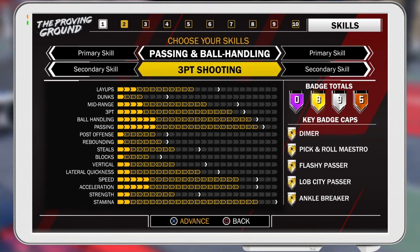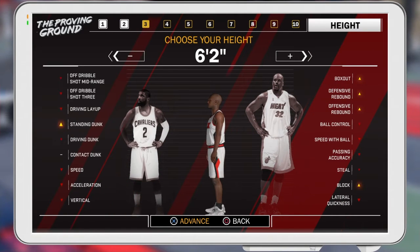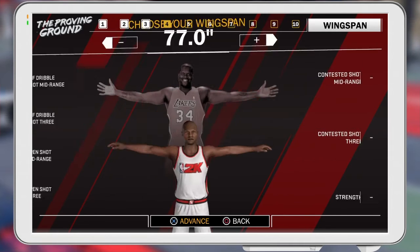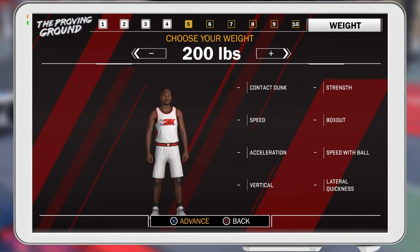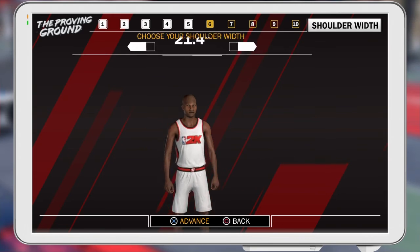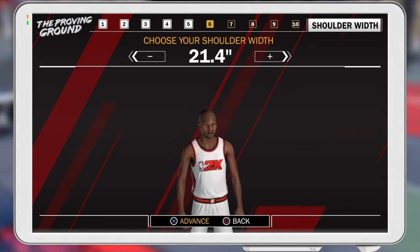It's my build, and the height I chose is 6'5". For the wingspan, I maxed that out. For the weight, I put it all the way down — as you're gonna see here in a second. I dropped it down to 175. On your shoulder width, I put it at 21.2.